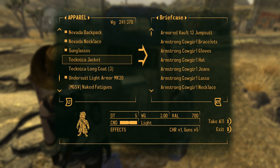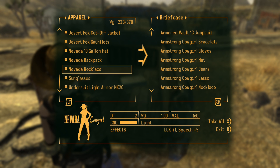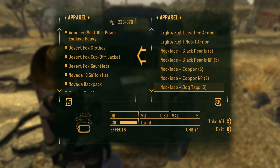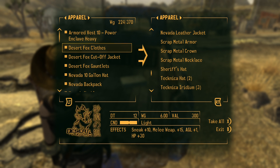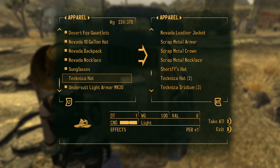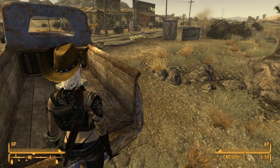Especially the hat — you like the hat at least. It's not heavy or anything, so I guess we can carry around a couple of hats. The nice thing about this hat is it gives you that endurance and charisma effect, whereas the other one gives perception. I guess we can always change hats if we want to do some bargaining.